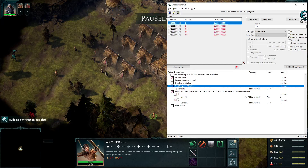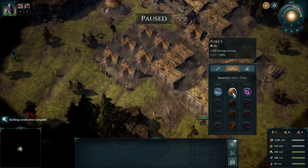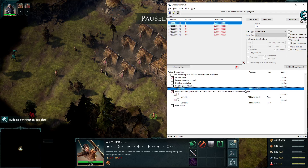When you upgrade once, it normally increases by 25%. But when I put in a value of 8, that means when you upgrade the fury, the adder is going to get a 200% damage increase. So you'd see her damage go to 30 after upgrading. That's how it works, and hopefully that makes sense.